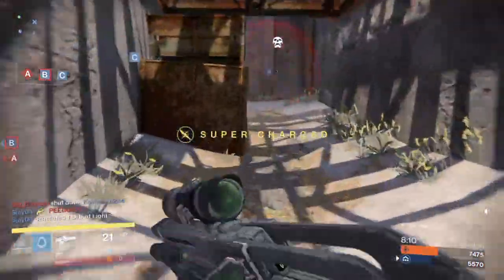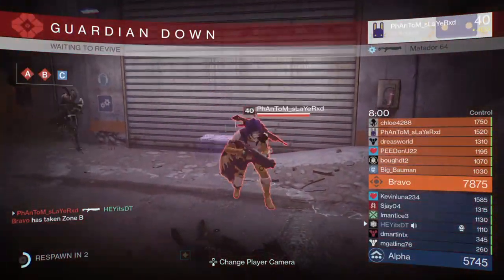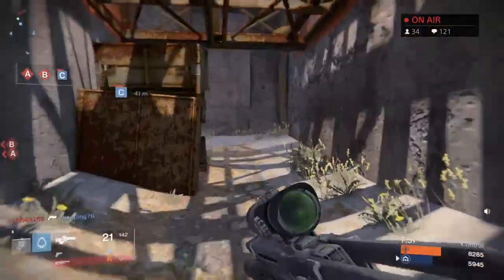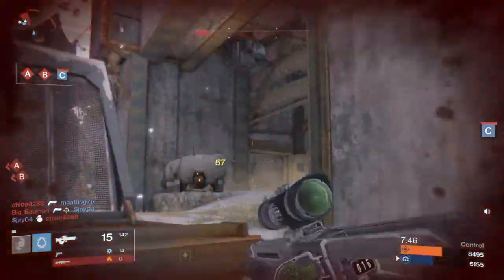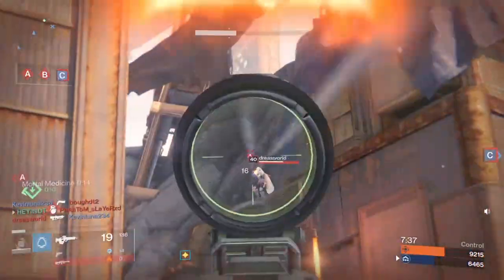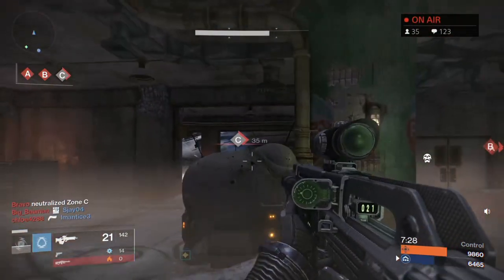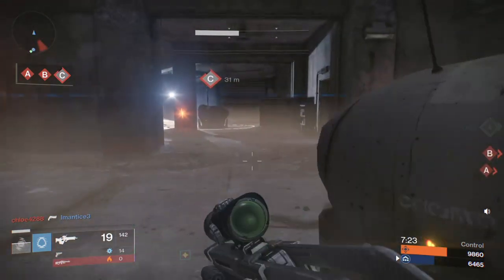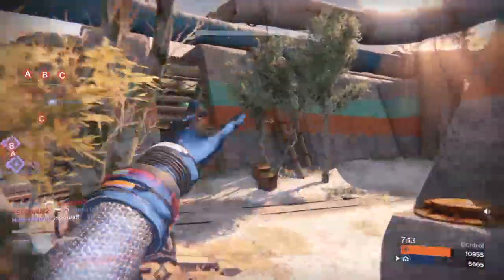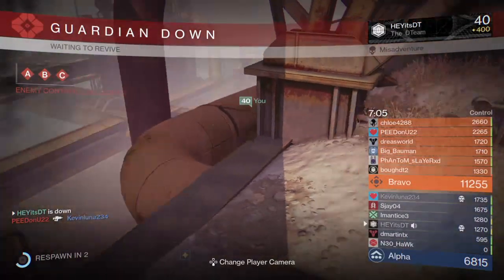In Control, good teams typically only take two control points — one outside spawn (A or C) and B — and hold the front just past B to force the other team to constantly attack from a disadvantageous position. You don't want to push to take the third point because if you take it you flip the spawn. The enemy is now spawning close to A, the front reverses, and you've essentially trapped yourself in less of the map.